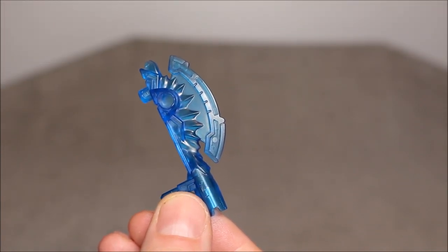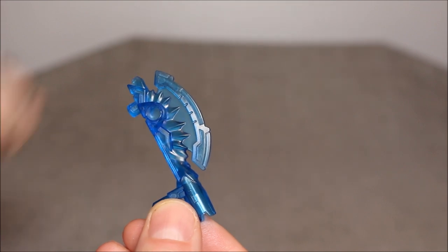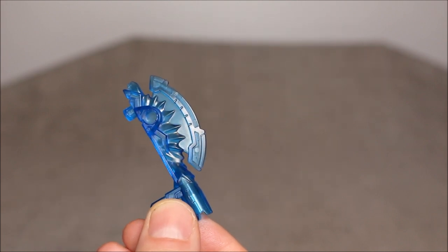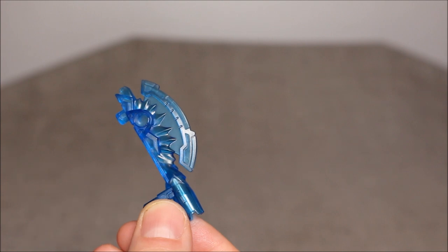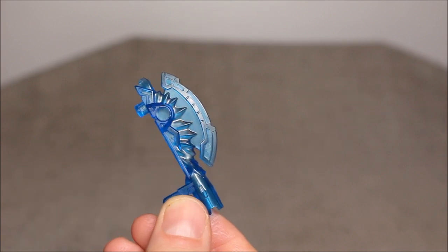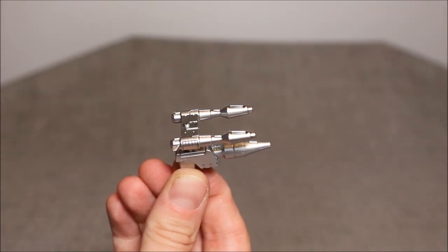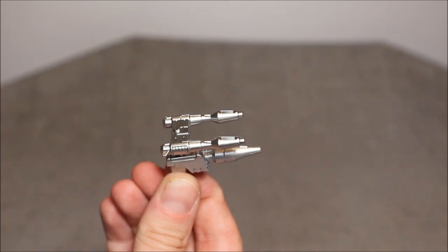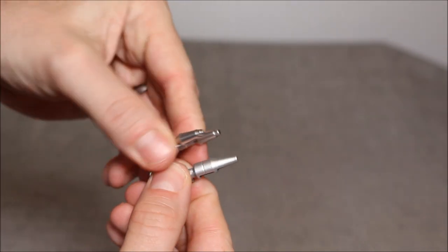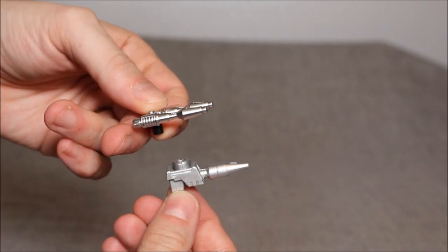Accessories-wise, he comes with a weird blue Energon axe thingy holding on a 5mm peg, with another 5mm peg at the top and a 5mm port as well — I think the very tip might take a blast effect. There are also ports on the sides. He also comes with two silver blasters — one double-barrel and one single — that are black plastic painted silver. They can go together as a combined blaster or be used as two separate blasters.